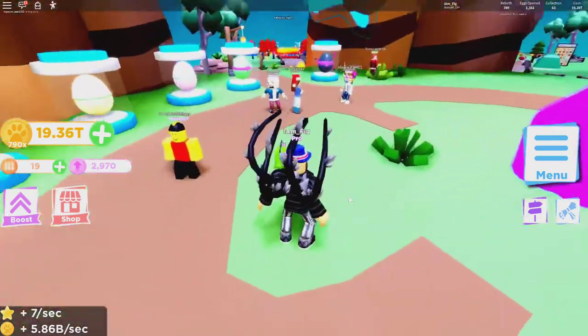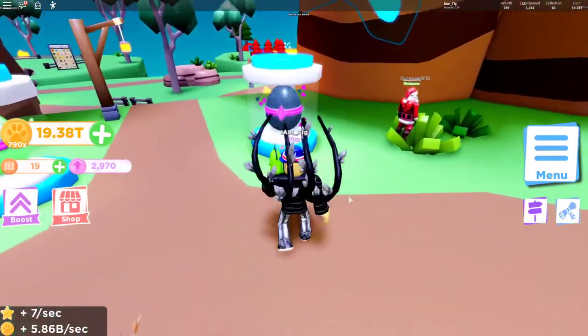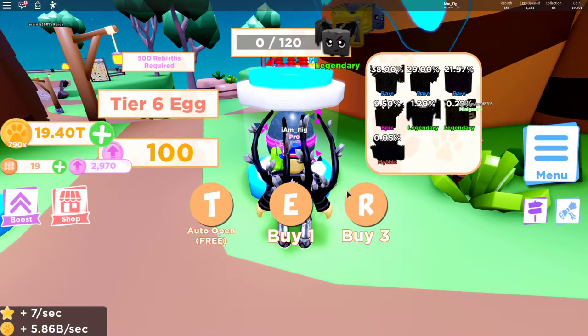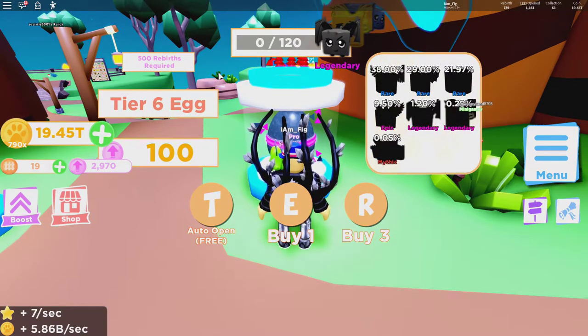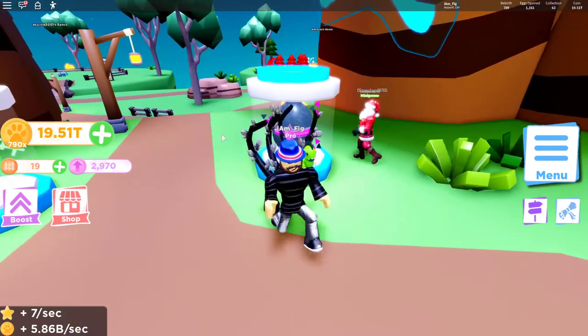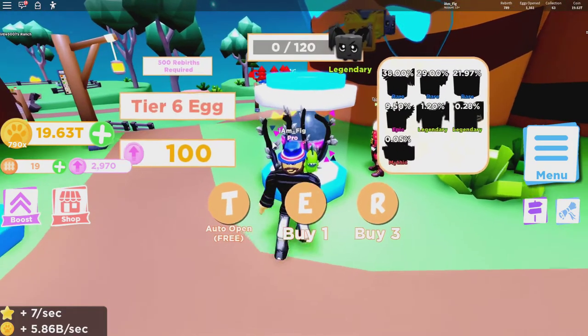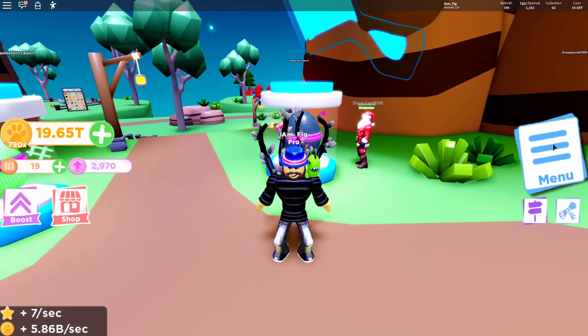Heading up here under the tree, they have a new Tier 6 egg which adds seven new pets and of course seven new shiny versions of those pets. It costs 500 rebirths to get access to this egg and 100 rebirth tokens to hatch one, so there's a little bit of grinding involved. Once you get there, you'll be able to get some of these new pets. I'll be opening some of these in just a second, but first let me show you the new codes.